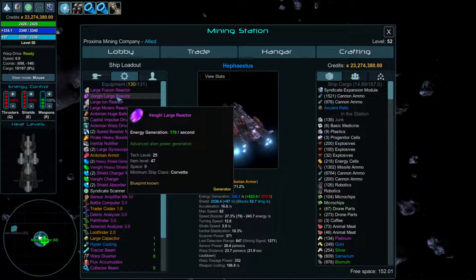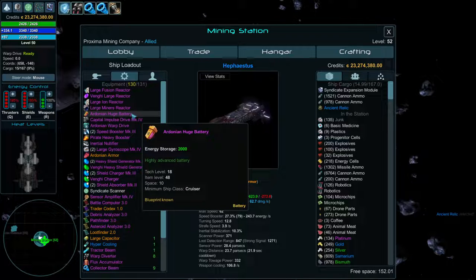The Vengay Large Reactor takes up 50% more space but gives more than 50% more energy regeneration, so for pure energy generation the Vengay reactors are better. There are smaller versions too. For battery storage, the Andorian ones are currently the best. Use the biggest battery your ship can handle.